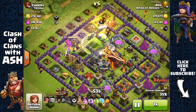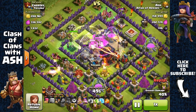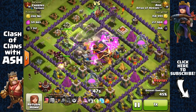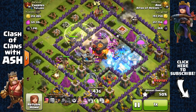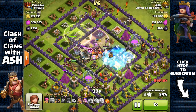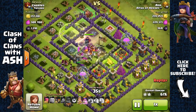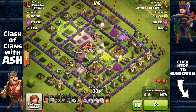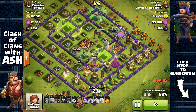They're very good at shielding my heroes against single-target Infernos because I have a lot of Giants, but they are weak to Multi-Inferno, so I'm going to freeze here since Multi-Infernos deal a lot of damage to large groups of Giants. Now I have my Giants shielding my troops in the core along with Witches and Wizards.